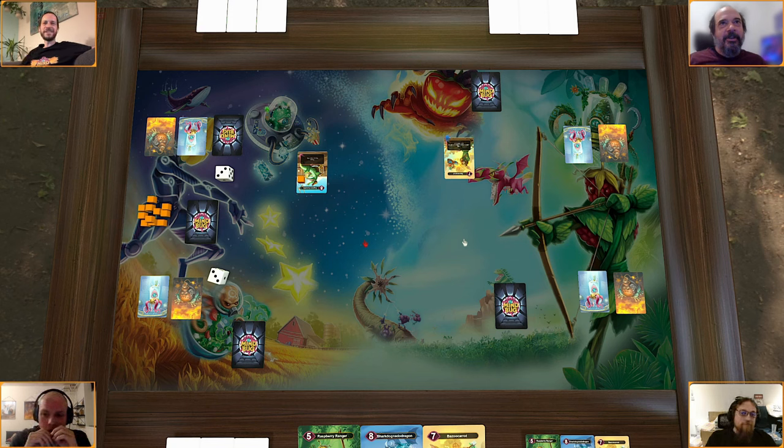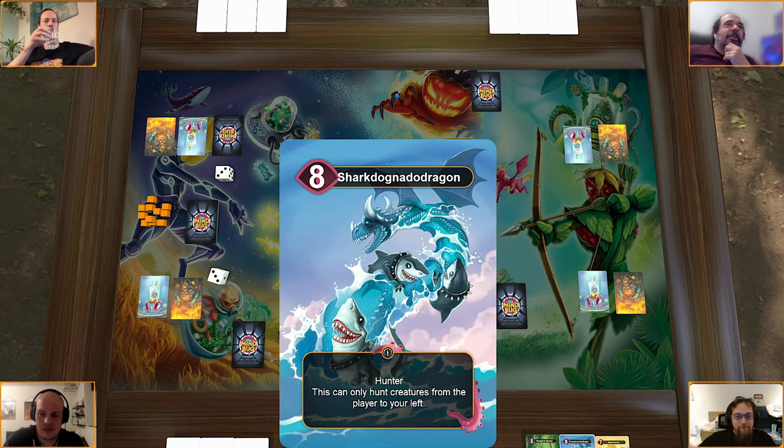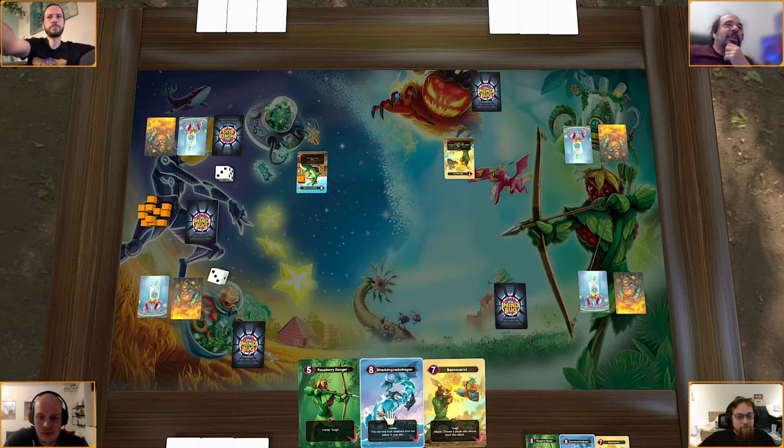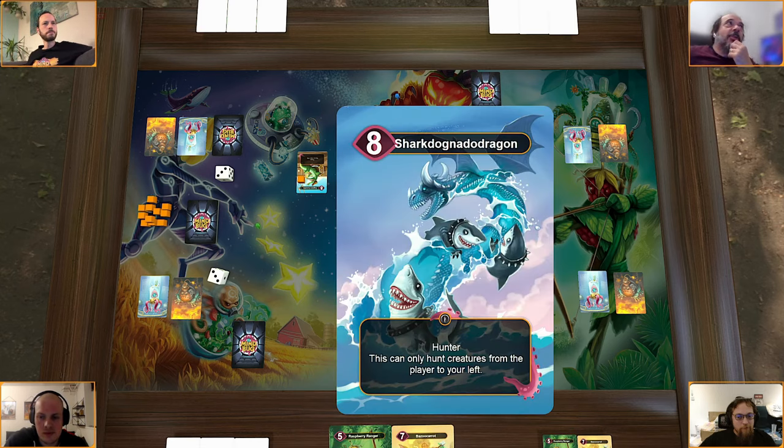Omar considers mind bugging the Bazooka Carrot — if Richard can't play something and Christian can mind frog it, Omar could attack freely because he could avoid a blocked attack. But he decides against it. The players discuss tempo play using mind bugs and mind frogs in this mode. Omar notes the tempo in this game is very different from 1v1: it's very scary to play a frenzy card because if you don't have an answer to it, it gets taken from you right off the bat.